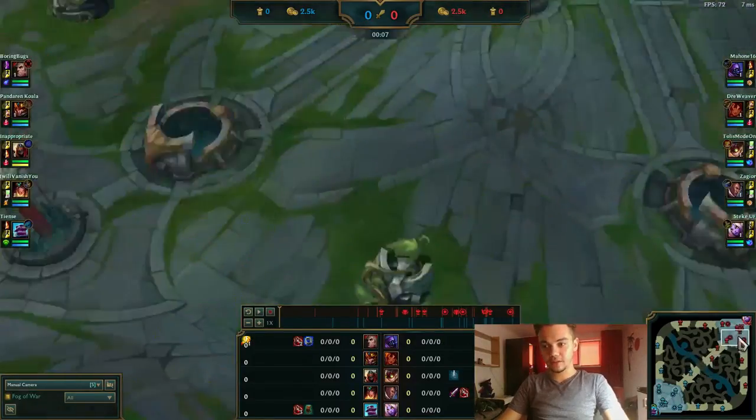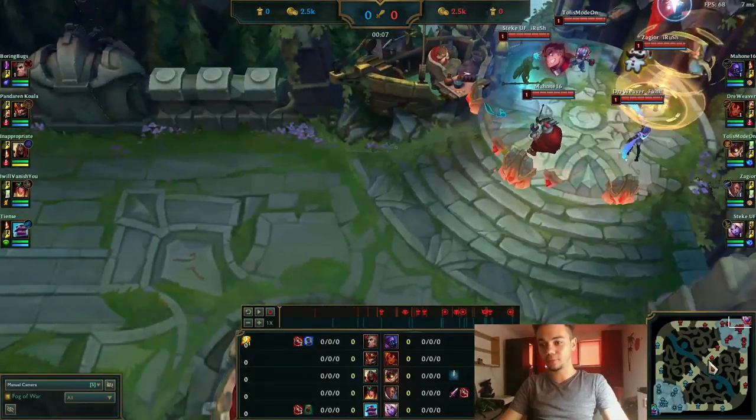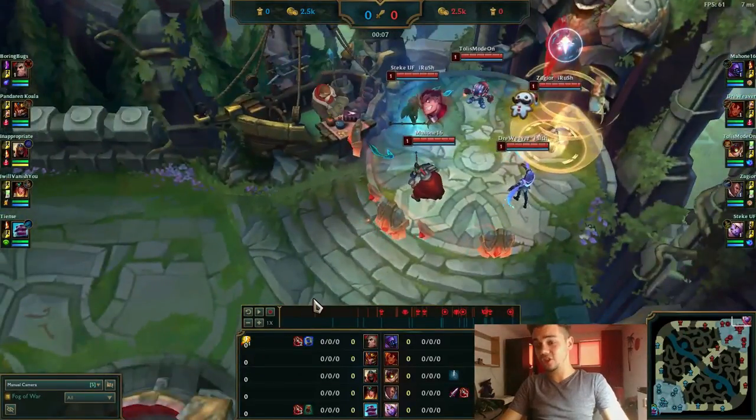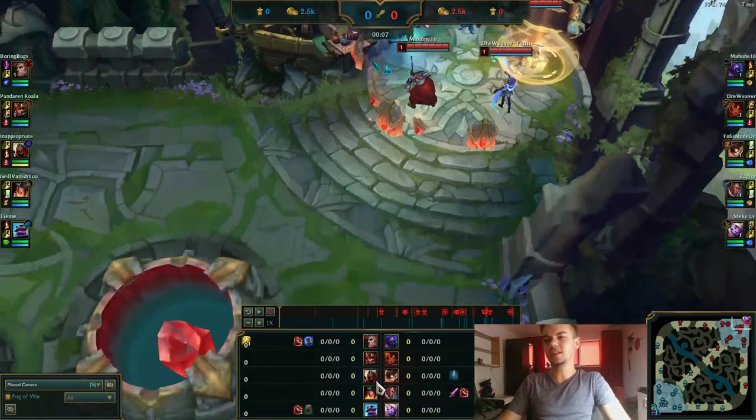Looking at the stats on OP.GG, you'll see that Zed is a bit of a smurf, so mid lane might have issues — Zed will likely get fed. I have to play thinking that Zed will get fed, so I focus on the lanes that might win, such as top or bot lane. That's why you won't see as many ganks on mid, partly because Ziggs and Taliyah shouldn't be easily killing a Zed who has his W.